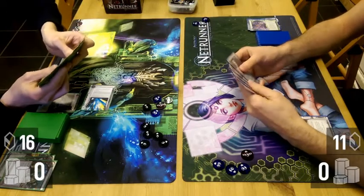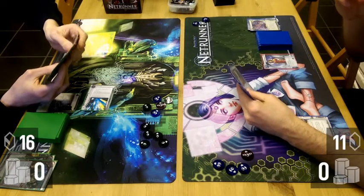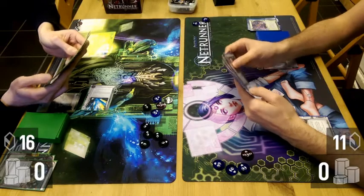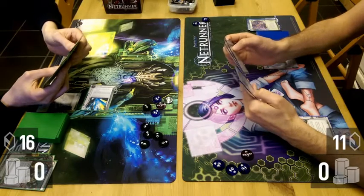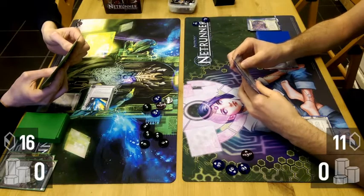One of these splashes, as you can see in my hand there, was Test Run, which I keep in hand — unlike Special Order, which is also in this deck. I keep it in hand until and if I trash a program, so I can immediately bring it back.